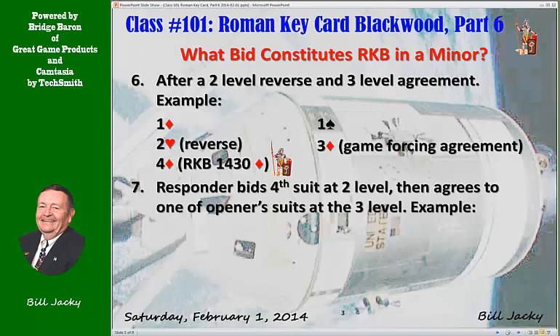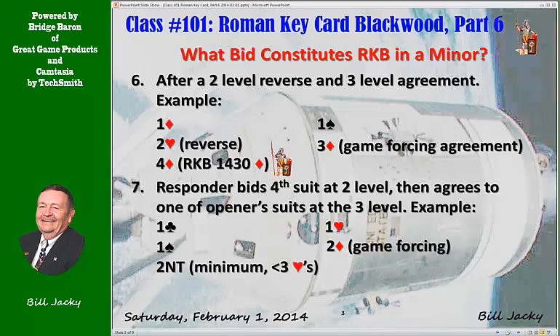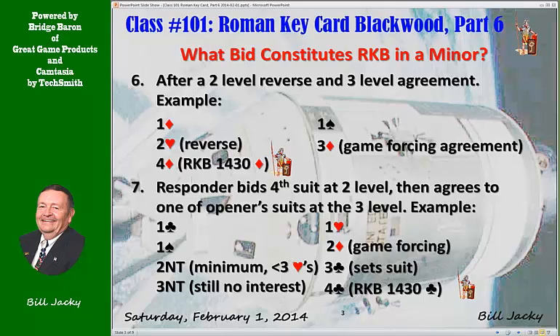Case 7: Responder bids the 4th suit at the 2 level, then agrees to one of opener's suits at the 3 level. An example: one club, one heart, one spade, two diamonds — game forcing, four suit. Two no trump — opener is showing a minimum with less than three hearts, no fit. Three clubs now sets the trump suit. Three no trump by opener, still no interest, but now four clubs is Roman Keycard Blackwood, 1430 in clubs.